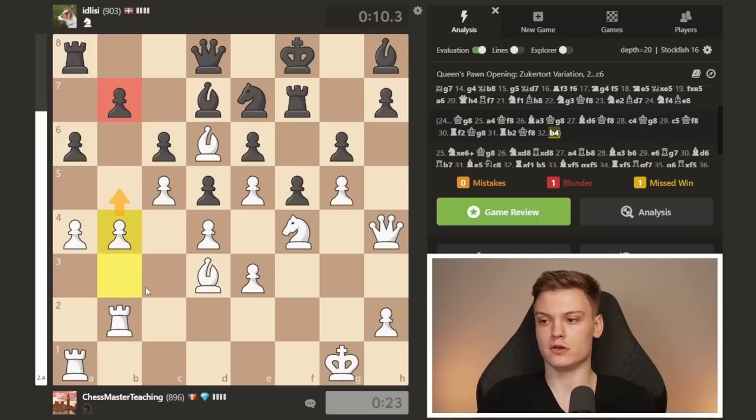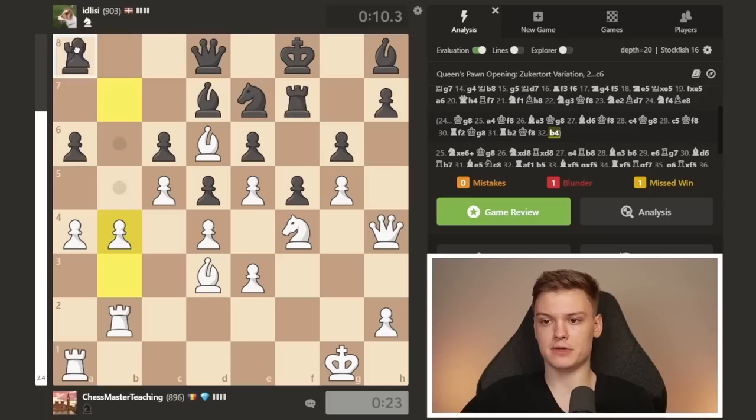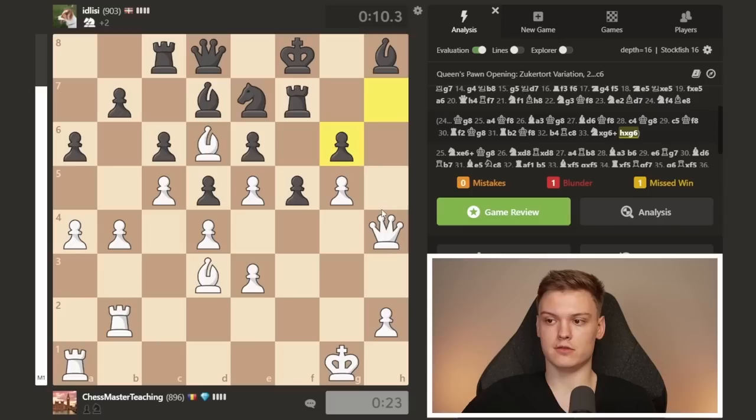Just to show you why the knight can be so strong on such a square — let's say black makes an inaccurate move. You have a tactic like knight takes on g6. Cannot take because of the pin, and pawn takes there — it's going to be checkmate. This is actually checkmate.